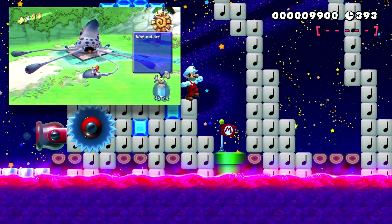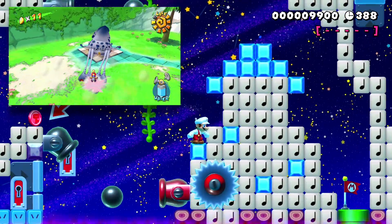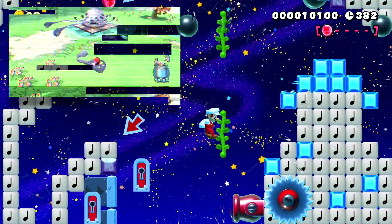We have Gooper Blooper again. This time you go through all the tentacles and knock off the ends of each one by collecting the red key coins, which is pretty cool. Eventually you get to watch an animation of the mouth falling off — even though I got blasted while watching it.